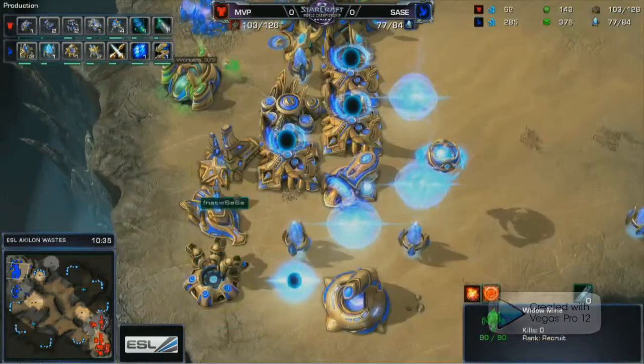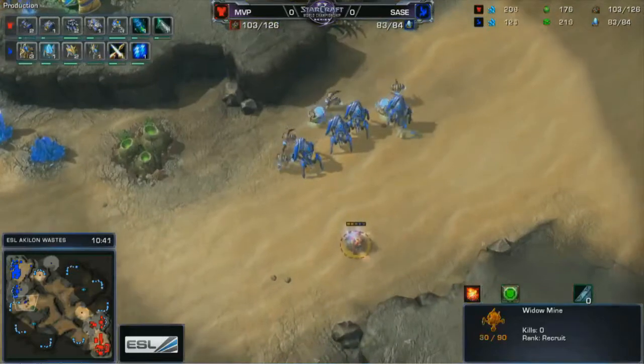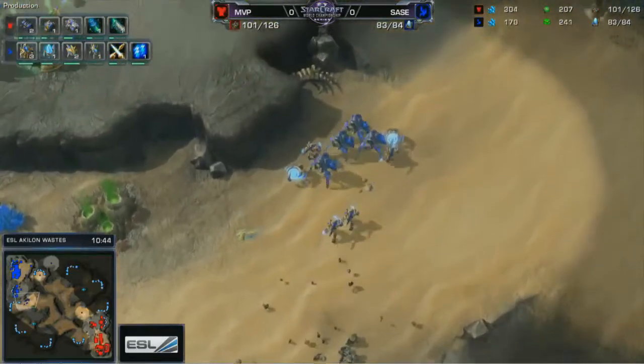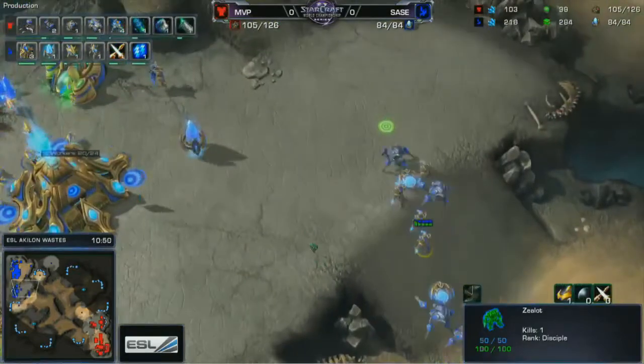With the Widow Mines, they're not very useful in the mid-to-late game, so he's going to use them to block off expansions and provide scouting information. One does get spotted unfortunately, but he's at least able to place the second mine at the third base location by the rocks.